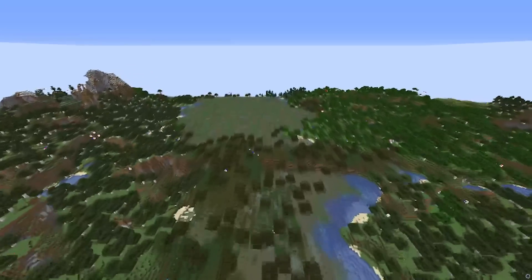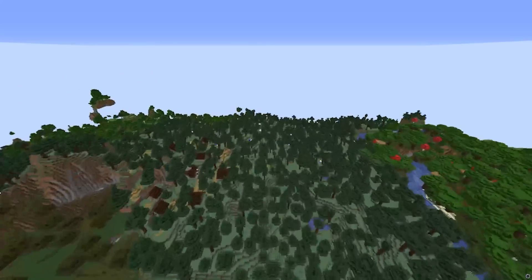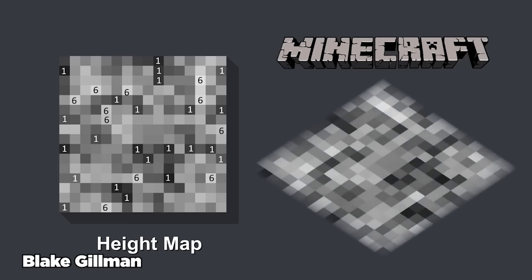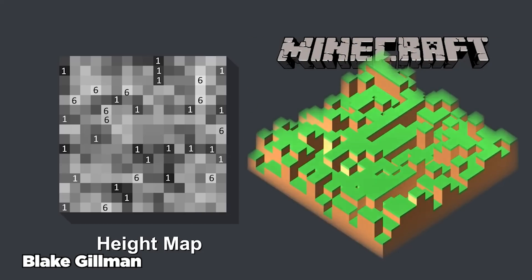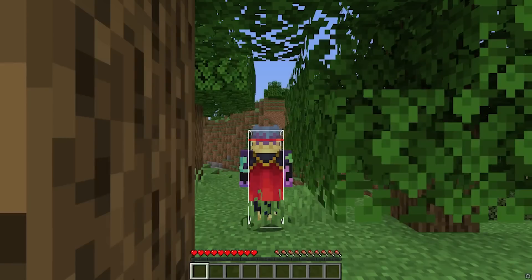To understand how resetting works in Minecraft, we first have to understand how Minecraft itself generates its worlds. Each Minecraft world, or rather seed, is generated based on a noise map, and then this map is converted into terrain and biomes that players are met with. What this effectively means is that each world a speedrunner loads into is random.